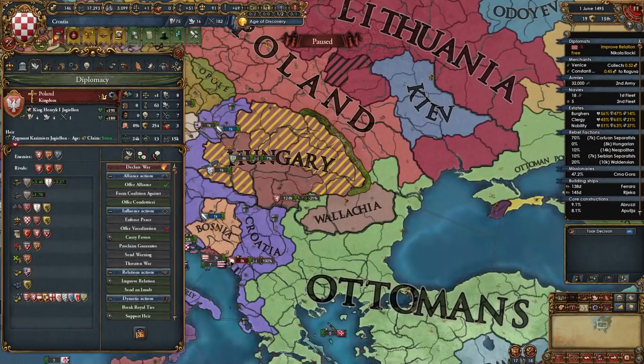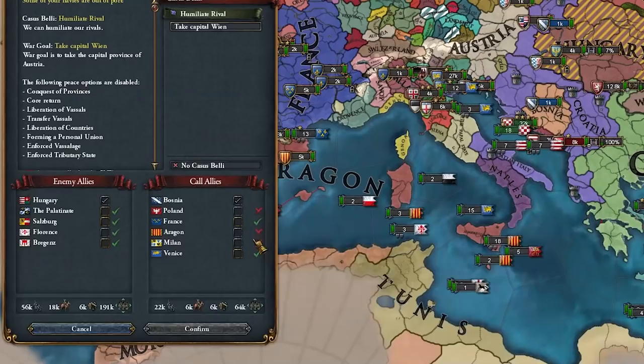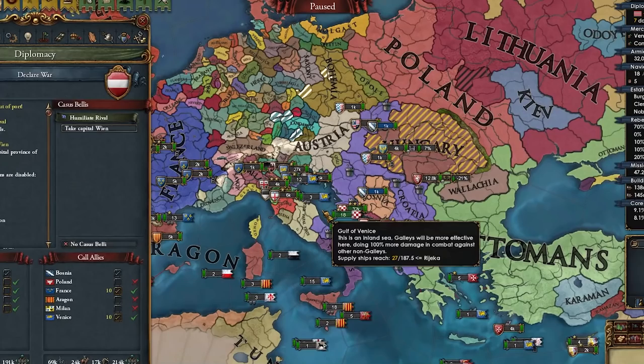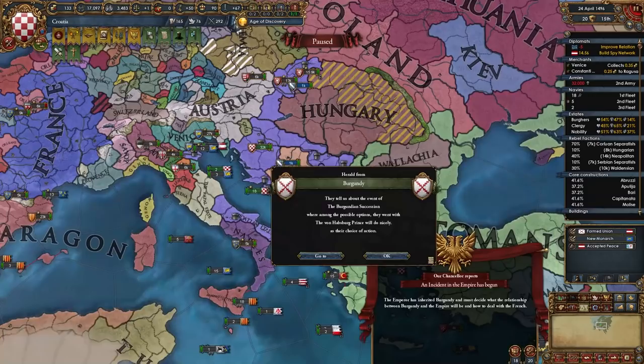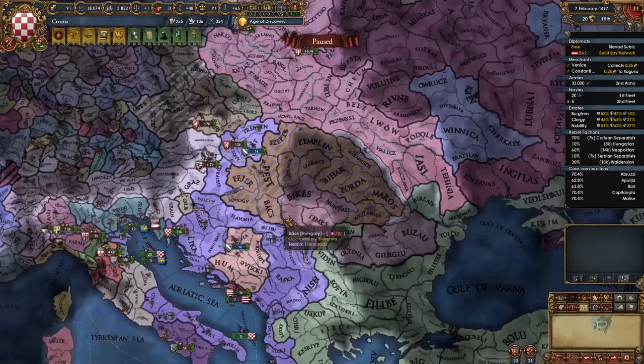Should I fight Austria before they get Bohemia? I need to start spying on them. Austria just got the Burgundian succession — wait, they actually suck now from it. Bohemia is occupying most of Hungary. I honestly think we have to attack Austria now. France and Venice will help. If Austria gets Bohemia they'll be a lot stronger. I'm not as confident as I was in the Ottoman war, but we have more troops. Let's do this.